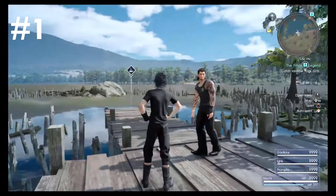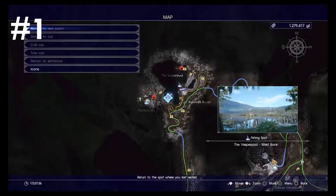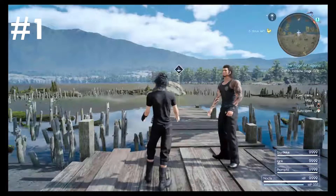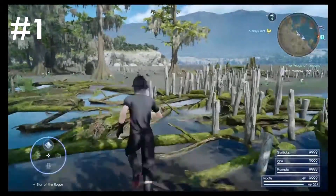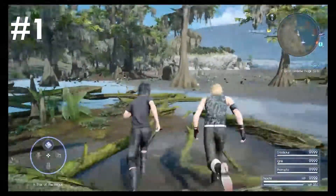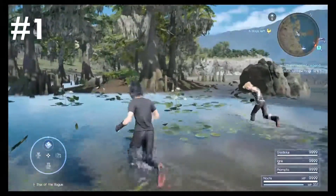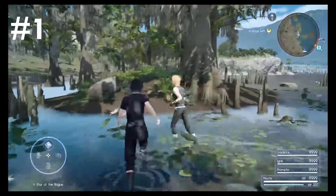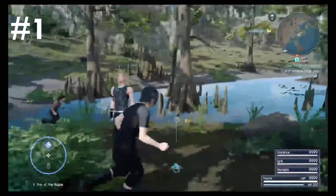Once you make it over here by the Vesperpool West Bank fishing spot, basically walk over towards the left side. You're going to see these trees — there's going to be a mound of dirt in the middle of all these trees, and right in the middle of this mound will be the frog. Alright, so the first rainbow frog — just pick her up.